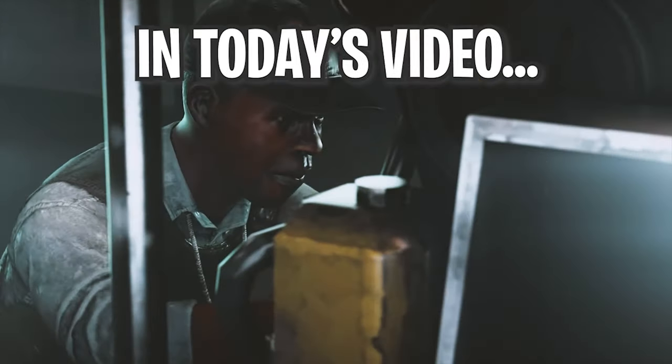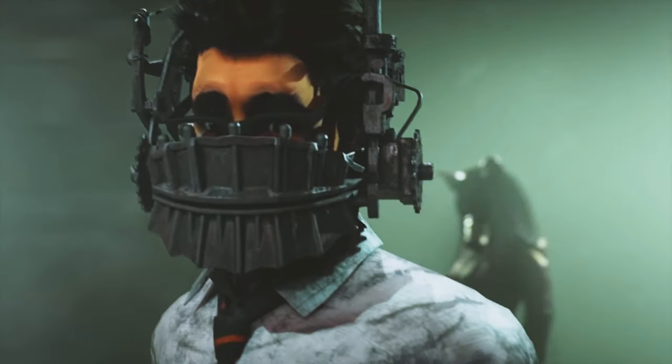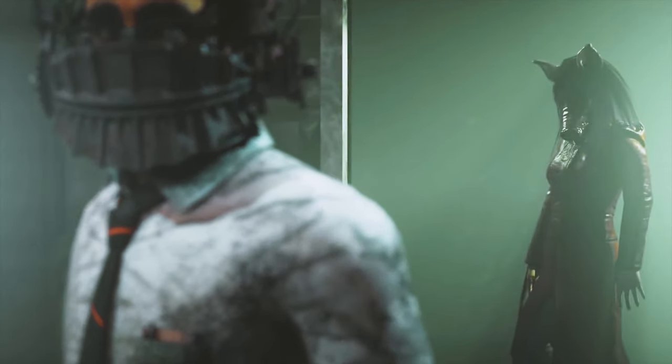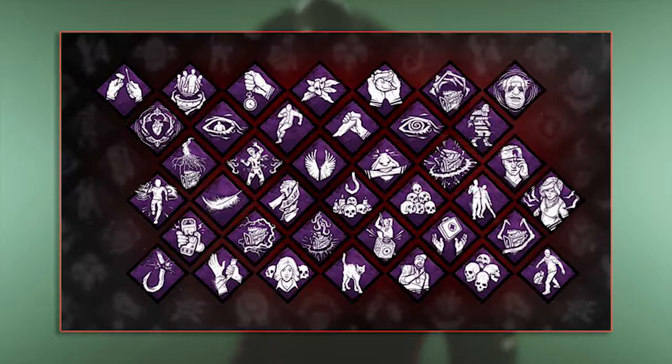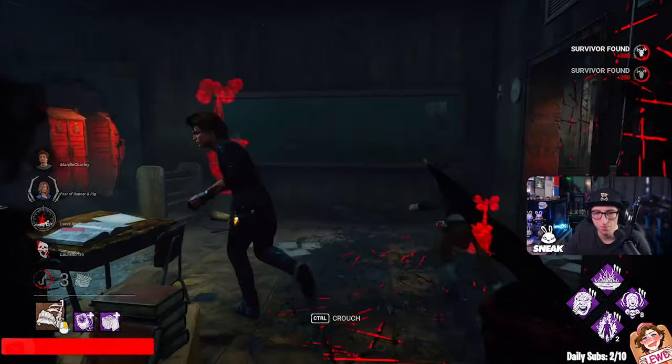Hey everyone, my name is Storm. In today's video we're going to be creating the head pop Pig build, and it's going to be even stronger with this new Dead by Daylight update because they've reworked some of the perks and buffed some of the killers. The build is Viral, Save the Best for Last, Enduring, and Spirit Fury — pretty much a full-on chase Pig build.